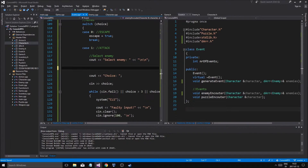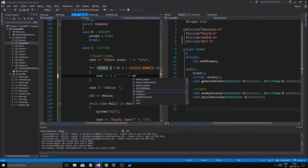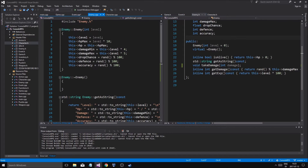For loop over enemies.size, then cout the index at i, enemies at position i dot get name. So we're going to have to get the enemy — let's go into enemy.